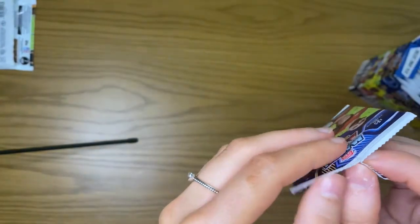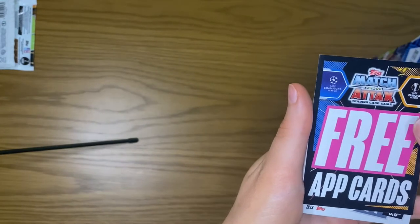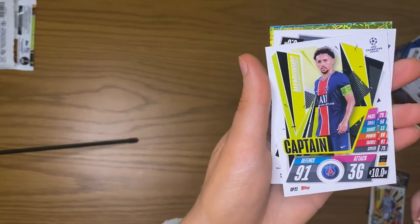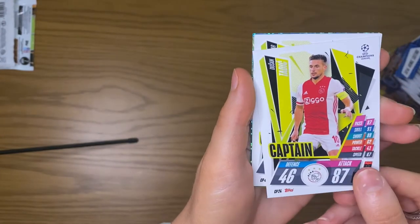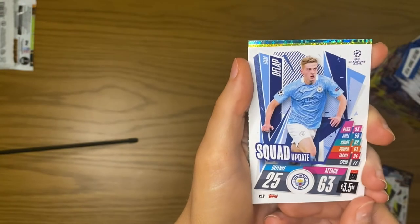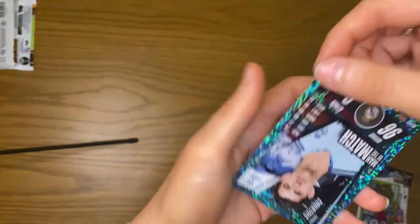Next pack being opened. We have another redeem card — I think these are in every single pack. We have a Time to Shine player, a captain Marquinhos, another captain in Tadich, another captain in Asbida Quetta. We get a Liam De Lap — I believe that's actually a rookie card — a squad update Liam De Lap, a baller Mo Salah, and a Man of the Match Courtois.